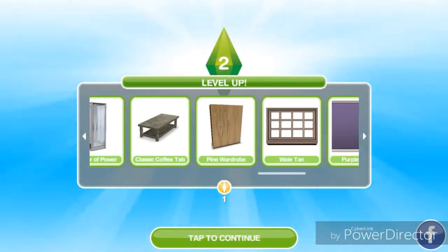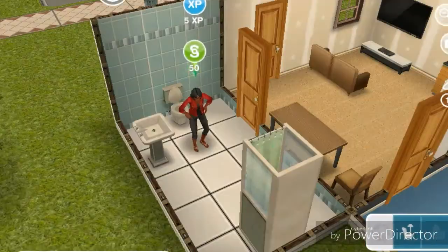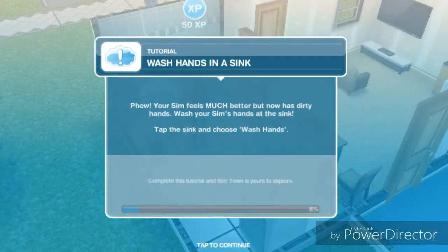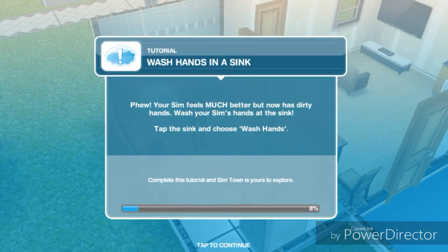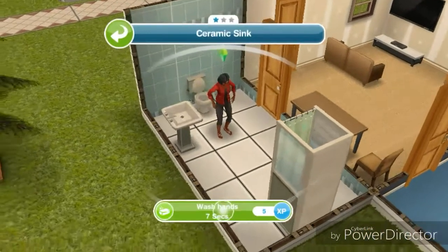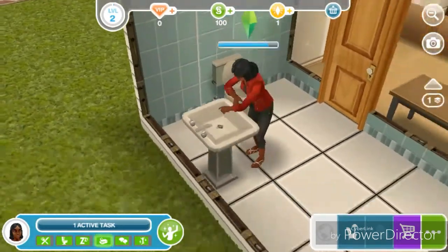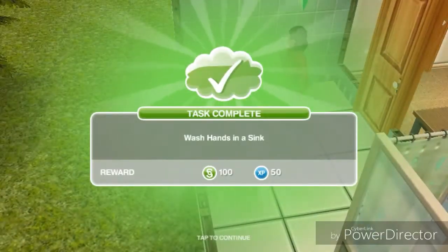Now we're on level two and these are just the rewards we get. Sims have needs — all Sims have six basic needs: hunger, bladder, energy, hygiene, social, and fun. Unhappy Sims earn standard XP and inspired Sims earn mega XP. Next up: wash hands in a sink. Your Sim feels much better but now has dirty hands — wash your Sim's hands at the sink. She's washing her hands with no water running — she's washing her hands with air!